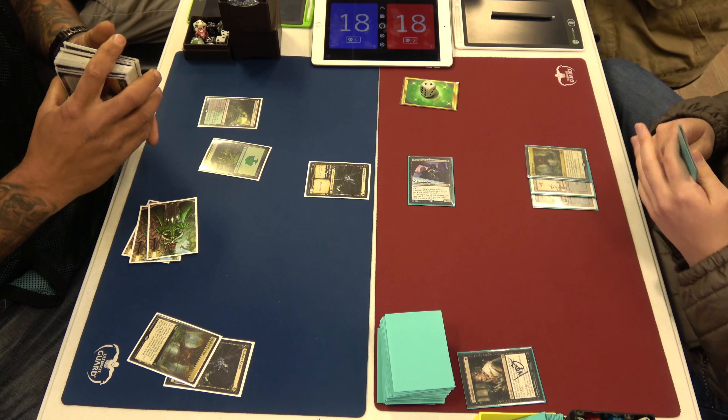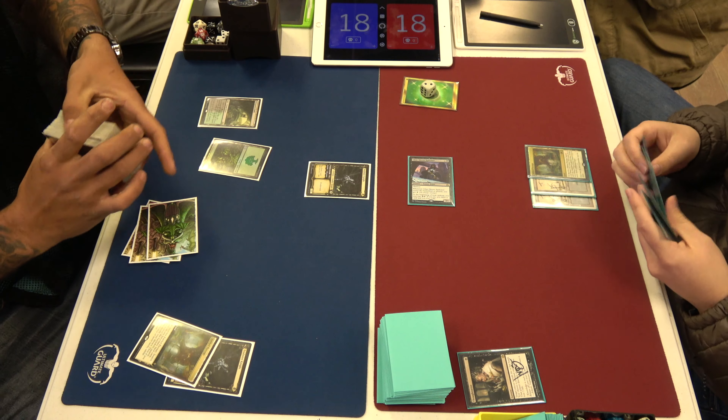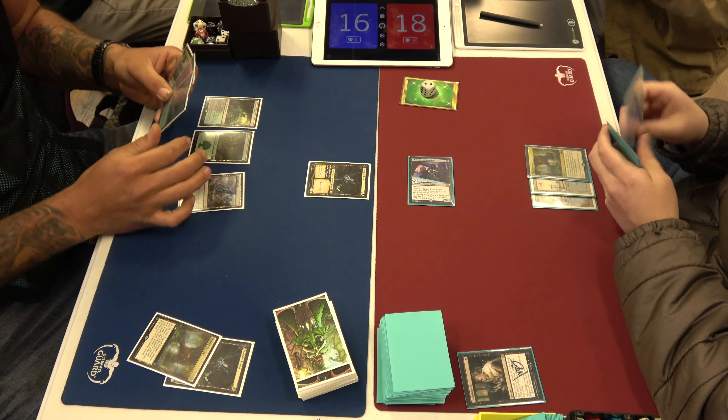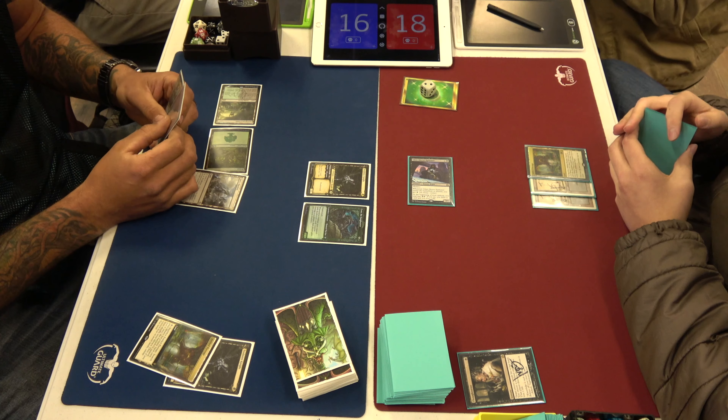And also Hooded Blightfang — it's weirdly good. There are like two really good payoff cards that he gets to run. So the deck is just a bunch of creatures with Deathtouch, and then the payoffs are Fynn the Fangbearer, Hooded Blightfang, and also Questing Beast. Questing Beast is a payoff — that'll just kill a thing pretty quick.